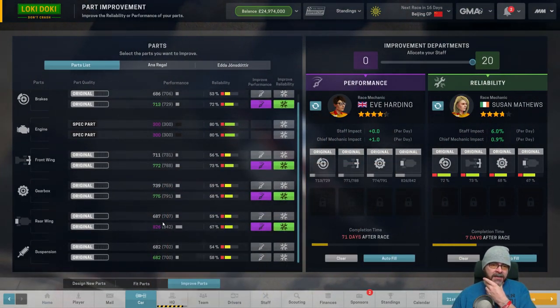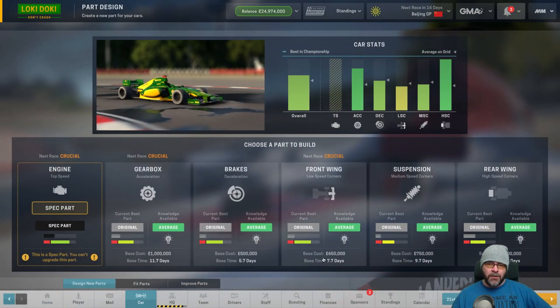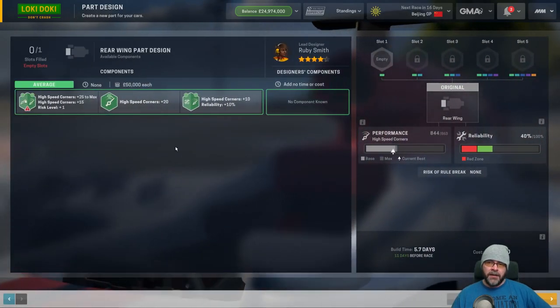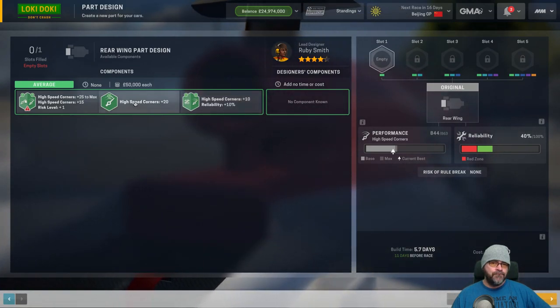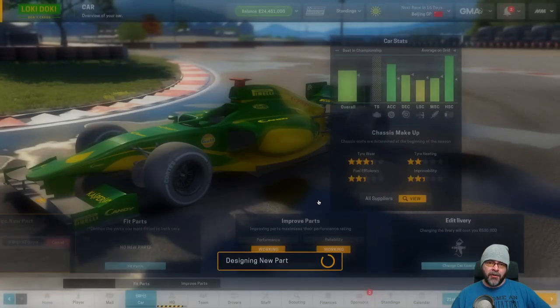We're going to build a rear wing because this is just so far off. Let's see what sort of magic we can do with the rear wing. Going for the high speed corners, plus 20 - thank you very much. That's such a big upgrade.